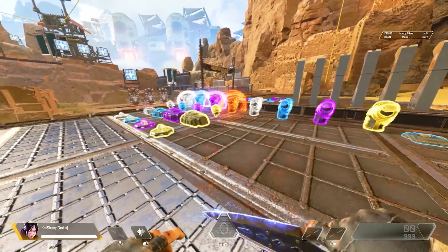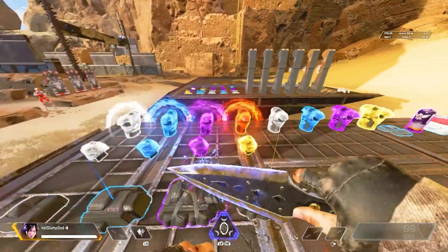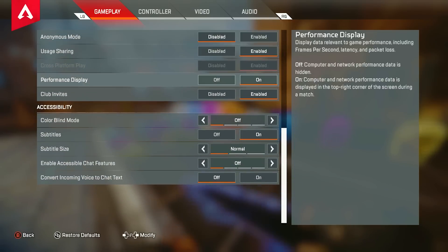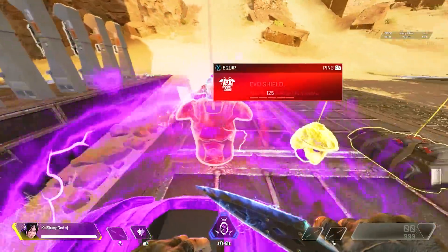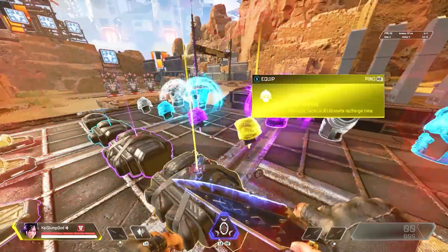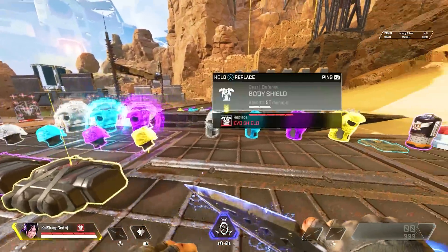So this is off. You see how it looks a lot more different — the red one looks a lot more orange instead of red. And then this is with it on. Now you can see how this looks clean, more red, purple right here — everything is just vibrant. This is how it looks like when you pick up the armor; it looks a lot better. I really recommend that you have these colorblind settings on, and yeah, let's go to the next thing.